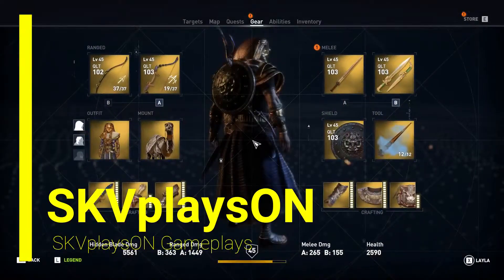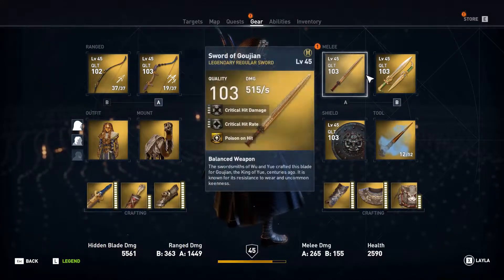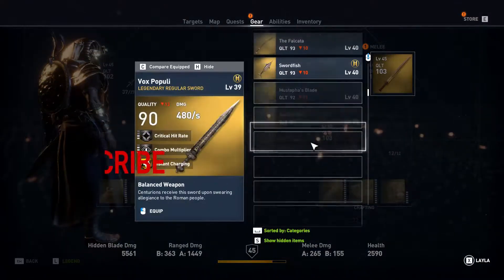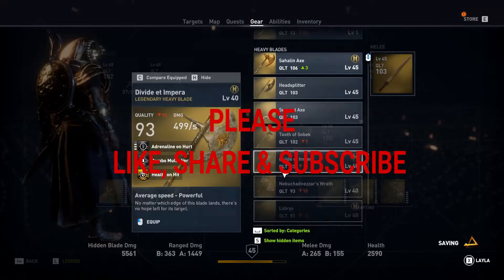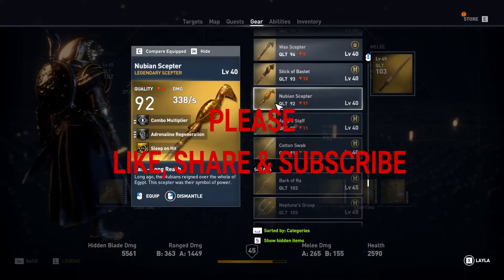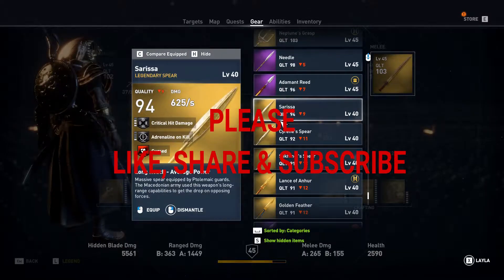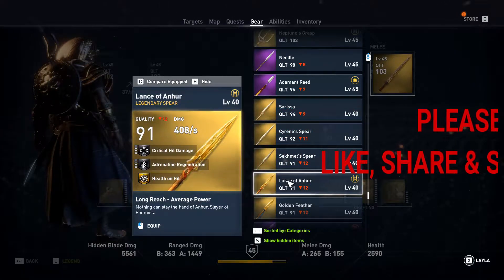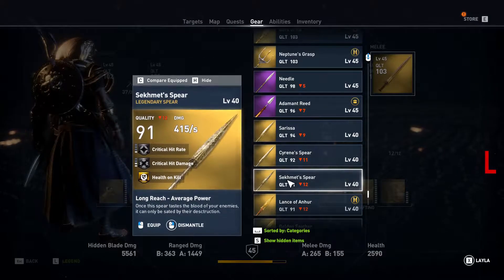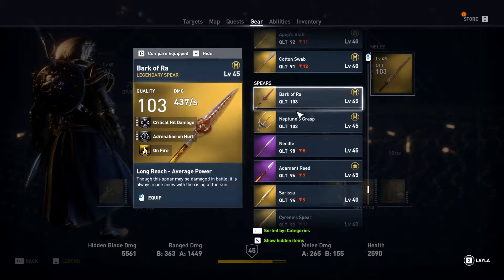Hey guys, I'm SKV and you're watching SKV Plays On. Welcome to Assassin's Creed Origins Update 1.40, which actually has the Trial of the Gods going on right now — the Trial of Anubis and the Trial of Sekhmet are live right now.